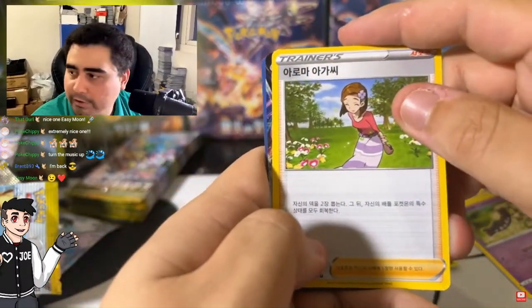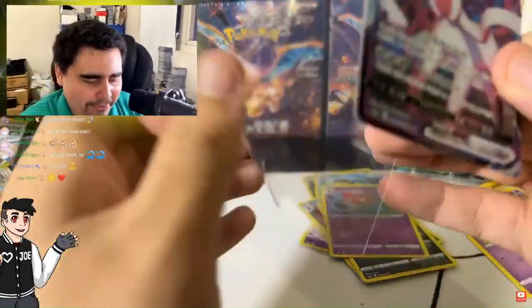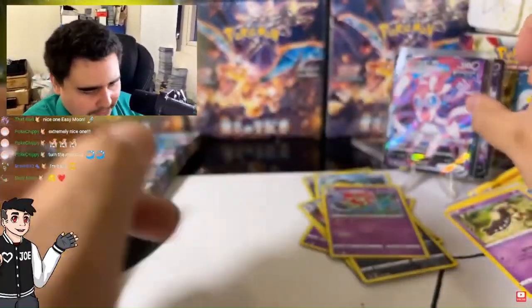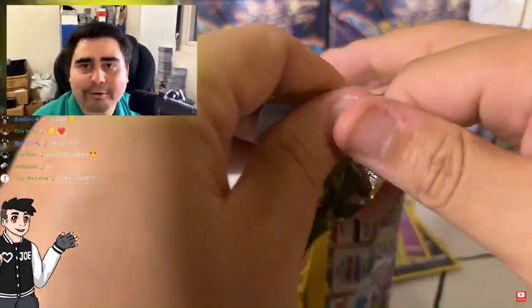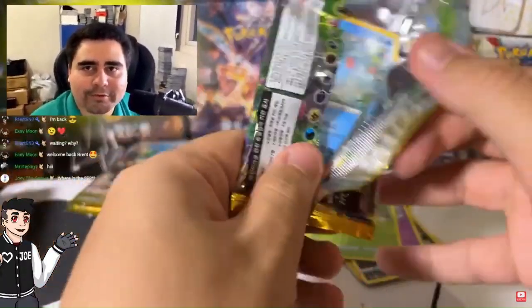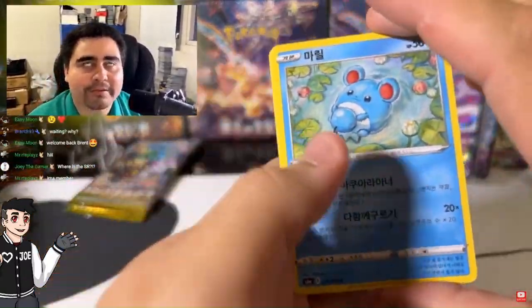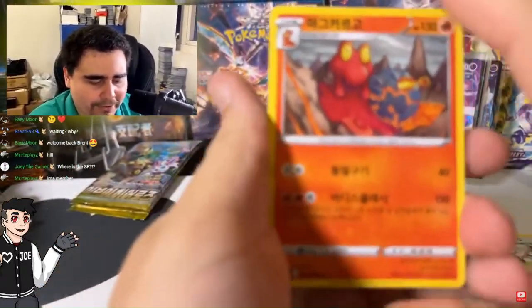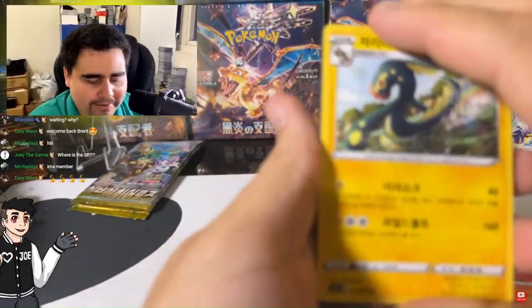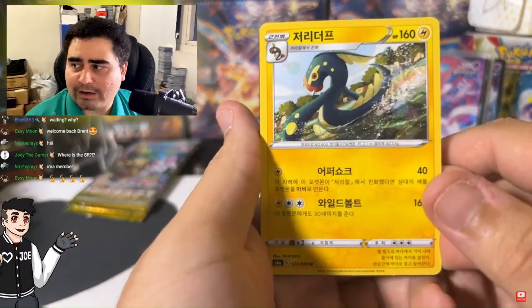Our full art is... another Sylveon! So now we got the Sylveon rainbow, the Sylveon full arts — all Korean, all Korean. I really hope this isn't a non-SR booster box. That is something unfortunate that can happen with the Korean Eevee Heroes — it happened to Pokestock the other day. I've seen it happen with many others. But I think we got the SR right here.